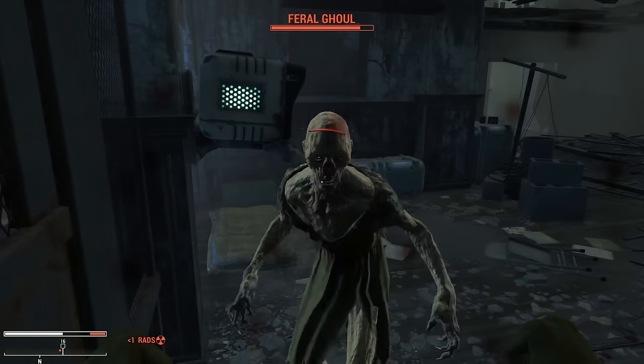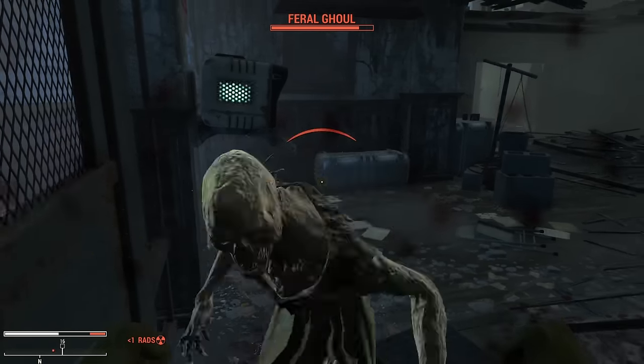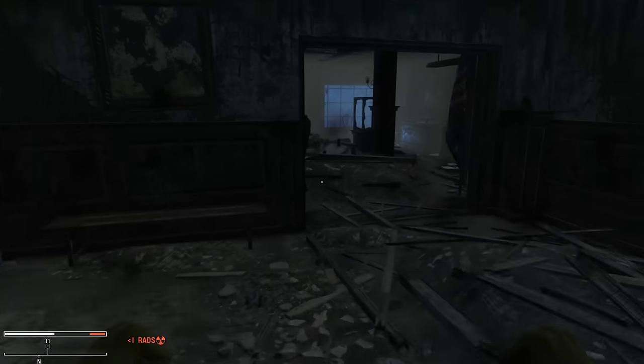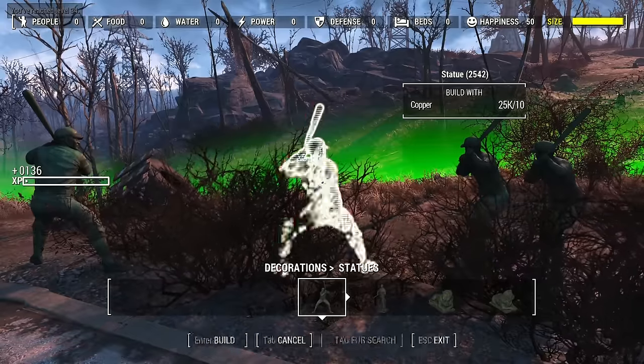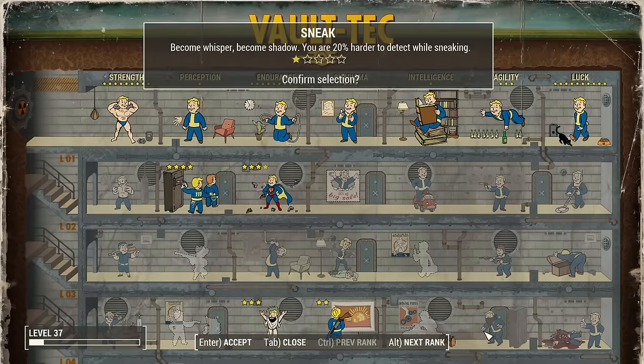10% damage might as well be useless, because the damage appeared almost non-existent, even against ghouls which would be considered some of the lower tier enemies. And due to the level ups we had, these bastards were hitting hard. We were gonna die before we killed them, so I was gonna need more pieces of reflect gear. But because I didn't have any sneak levels, I went back and leveled up a few more times to grab those before heading out any further. Welcome to level 37!